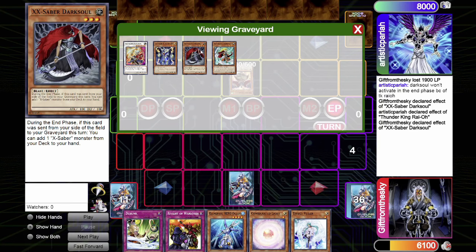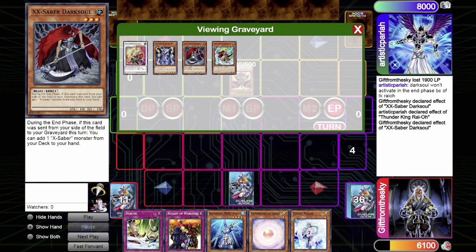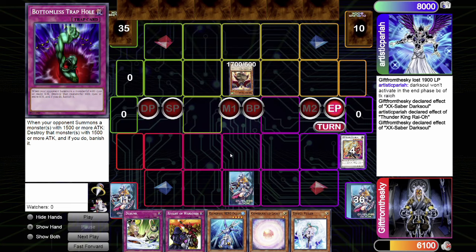Because of the rulings in Tengu Plant format: Dark Soul was sent to the graveyard, and Thunder King Rai-Oh is no longer face up on the field during the end phase when Dark Soul tries to activate — so you can actually search during the end phase. Basically, when you are able to deal with Thunder King Rai-Oh prior to the end phase, once it's no longer face up on the field, Dark Soul can activate its effect and search. Even though Thunder King Rai-Oh did see the card go to the graveyard, it doesn't matter because it's no longer face up on the field.